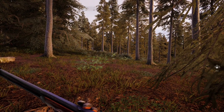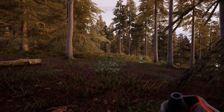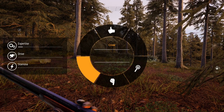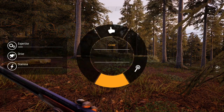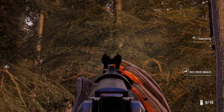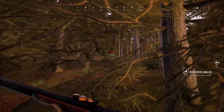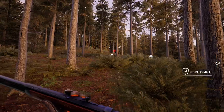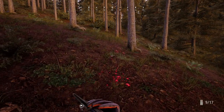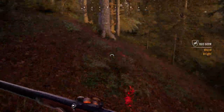We got a couple really close to us. I'm not sure what they are - I think it might be red deer. Yeah, those are red deer. Let's get our dog to sit. It doesn't really look much like a red deer. I think we got it - that looked like a vital hit. Bright blood - yeah, that's a good trail. I think we definitely got him. That's a cool reload animation. I actually really like that reload animation.